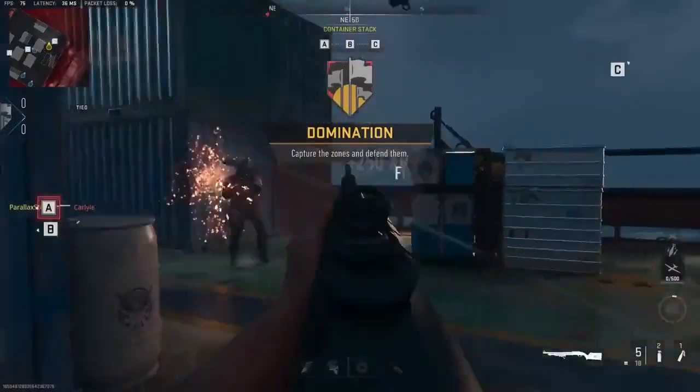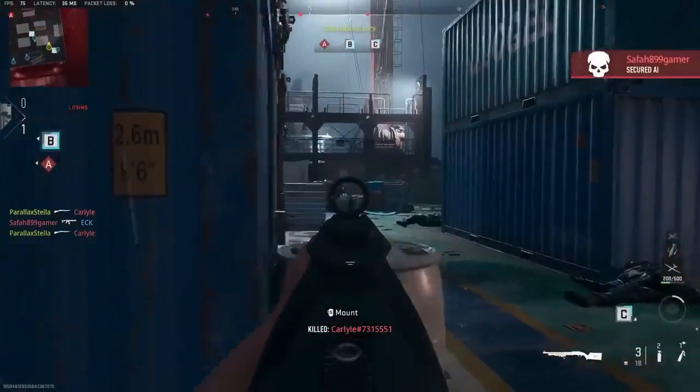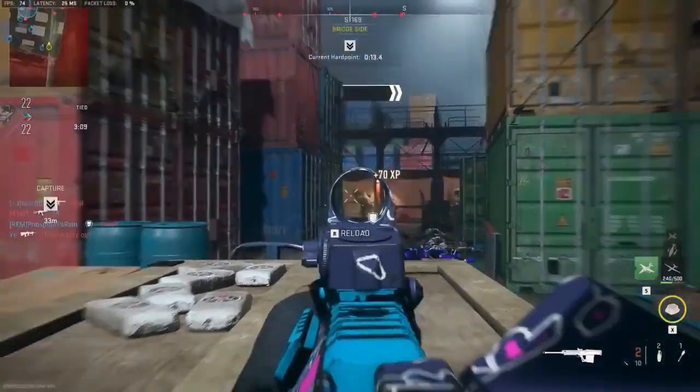There have also been some weapon balance changes. Most importantly, the Riot Shield now has slower movement speed and lower damage, making it a three-hit kill, and the switch time between the shield and knife has been elongated. Shotguns can no longer kill fully armored players in one shot, which is a welcome change.